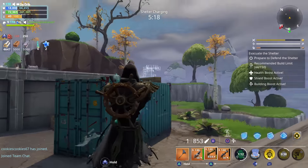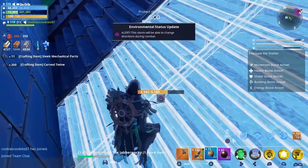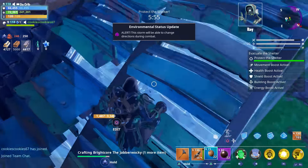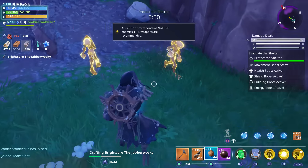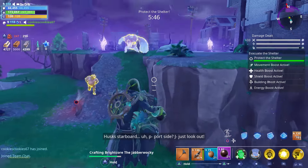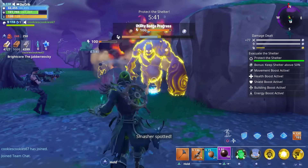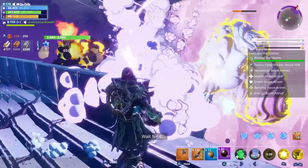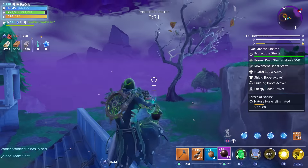What happened to my plasma pulse — there was no plasma pulse. We got nature enemies, and we probably shouldn't have built with metal given the enemy type.